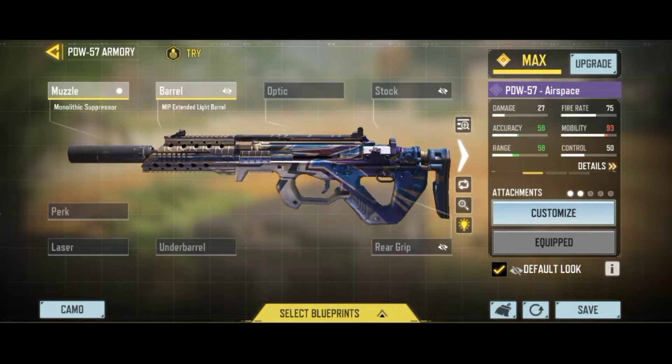Second is the MIP Extended Light Barrel — it will decrease the horizontal recoil, improve accuracy, and boost the damage range. Third is the YKM Light Stop — it will increase the ADS movement speed and decrease sprint-to-fire delay.